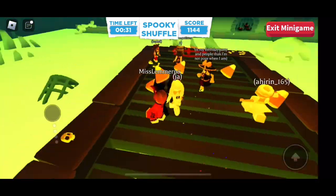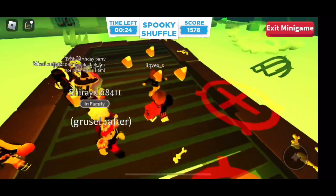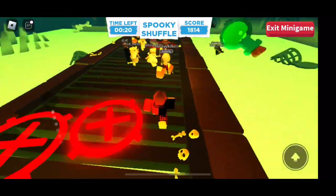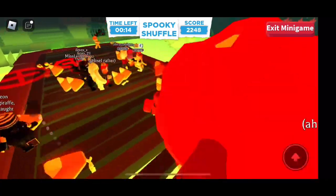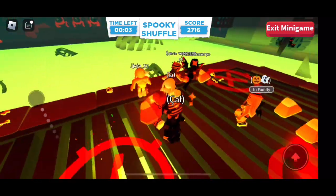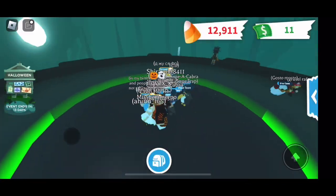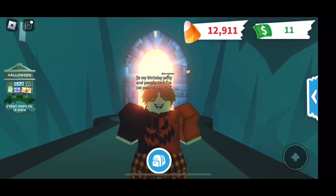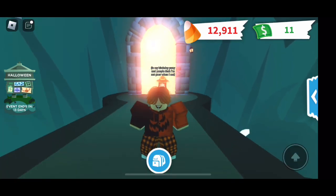I accidentally stood on a red spot and got kicked off, but I respawned back. The bright orange tiles show where candy is going to appear, which is helpful so you're not wandering randomly. I kept getting anxious and got kicked off again — that's the end of the game. We got 2,966 candies! Anyway guys, that was it for today — hope you enjoyed, don't forget to like and subscribe, we're close to 400 subscribers!